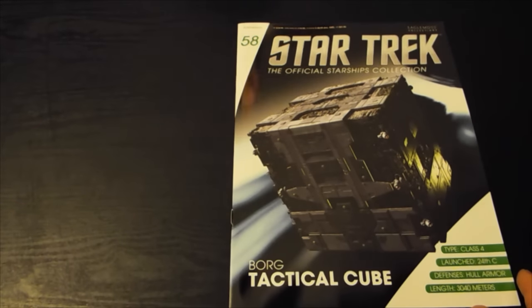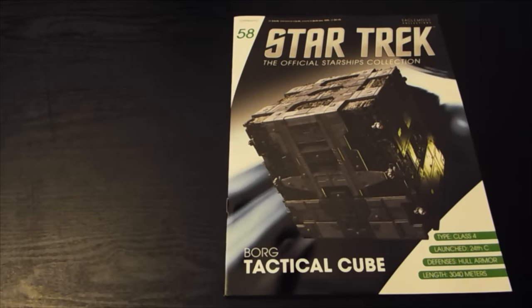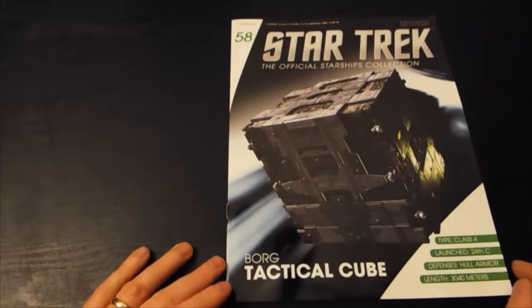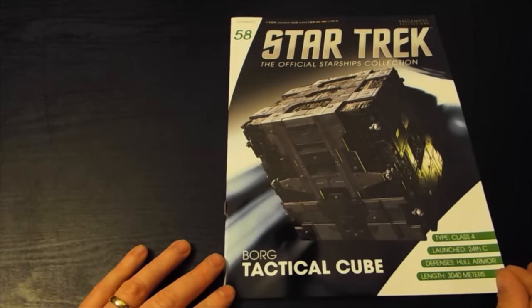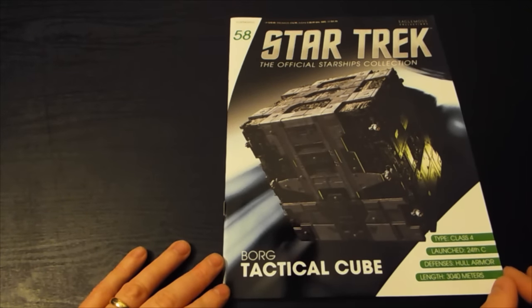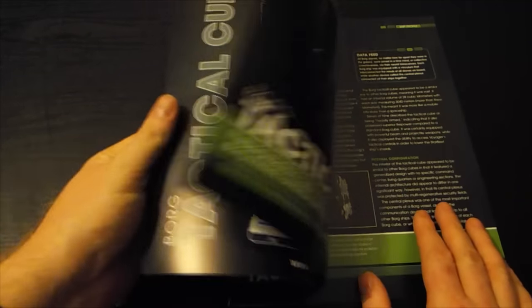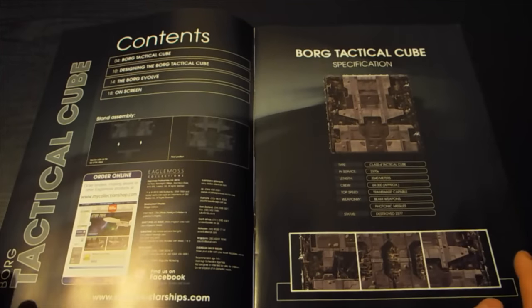The Borg Tactical Cube. This is a class 4, launched 24th century, defences hull armour, and length 3,040 metres. This did not contain Kirk's daddy — no, it definitely did not contain Kirk's daddy or Kirk.